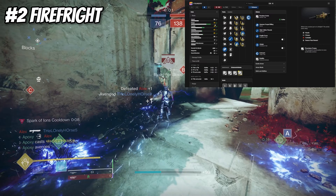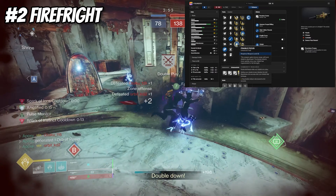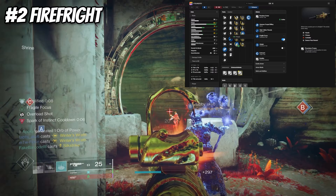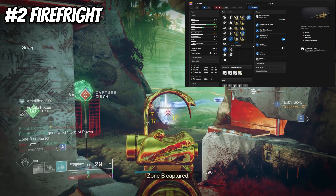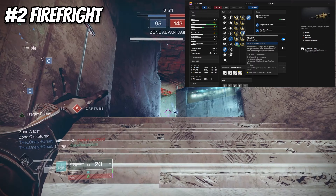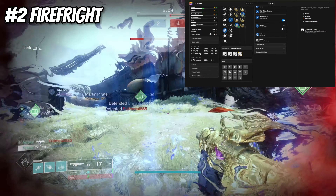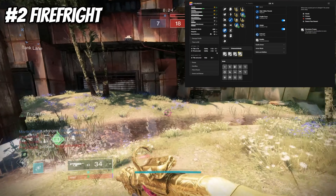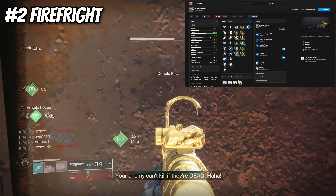I use a stability masterwork putting me at 75 range, 51 stability, and 43 handling. Once you proc Fragile Focus — which gives bonus range until your shield is destroyed — you go from 75 to 95 range, a 20+ range difference, which is pretty crazy. On top of this we have Adagio, a very strong trait: after defeating a target, this weapon fires more slowly but deals increased damage for 8 seconds. Proc Adagio and you're at max range, and with the TTK you're looking at 0.6 to 0.8 seconds — only four headshots to kill someone.